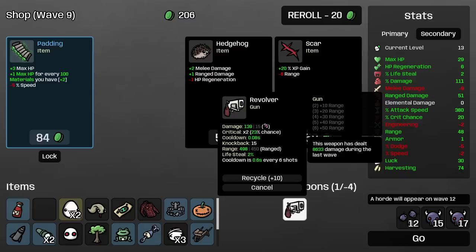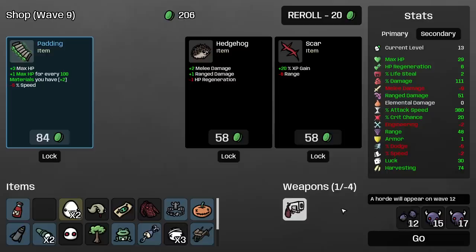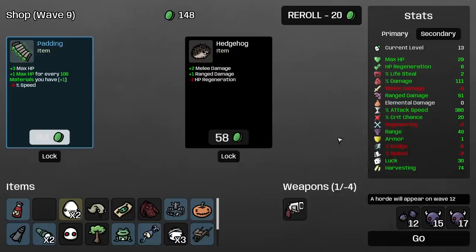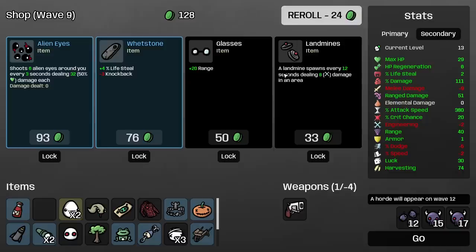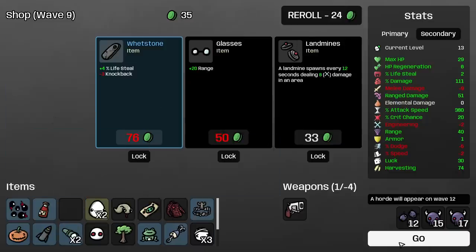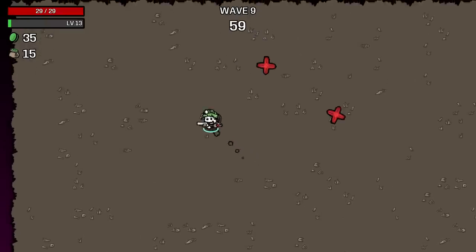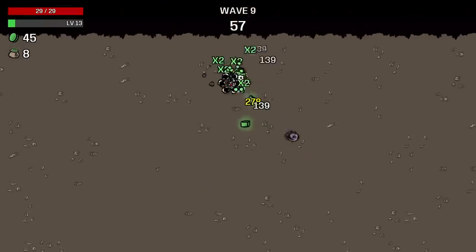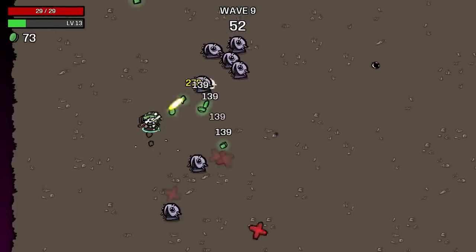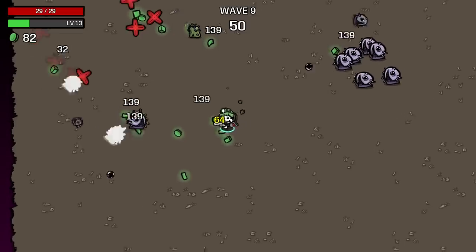20% attack speed brings us down by 0.01 — interesting, very interesting. There's alien eyes — we take that for sure. Even if we don't have that much health, we're going to be getting a lot of percentage damage hopefully. Eyes doing 32 which is not that great. Probably not going to make a difference for anything.